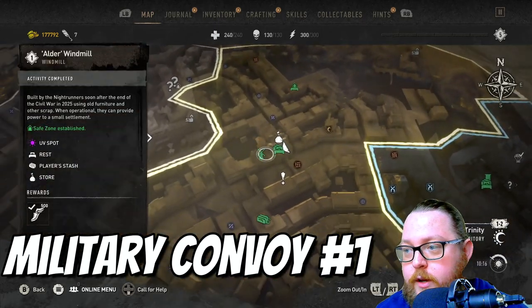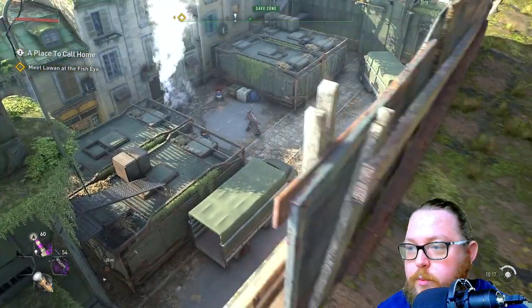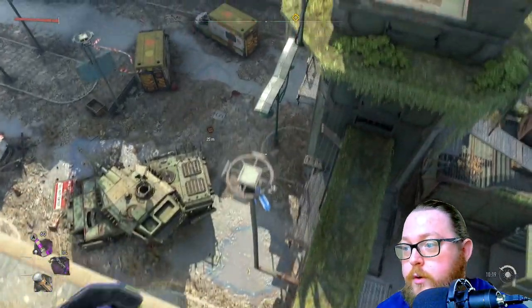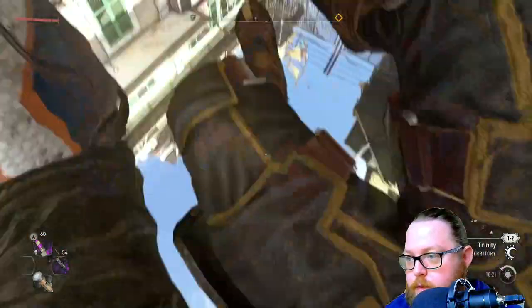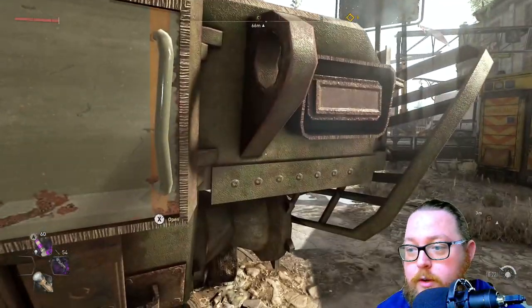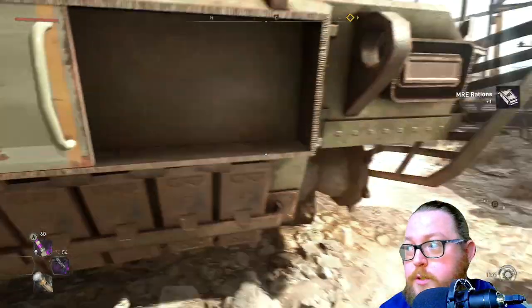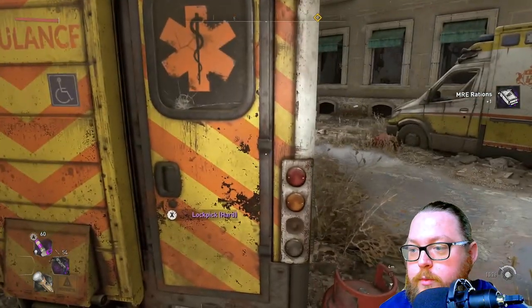The very first military convoy is right next to the windmill on the map. Looking from the windmill, down where the tank and ambulances are — that's the military convoy. Most of the time there will be enemies here, but luckily there aren't any this time. All you need to do is go to the back of the tank and open it up. There's usually at least one or maybe a few MRE rations, which sell for quite a bit, especially early game.